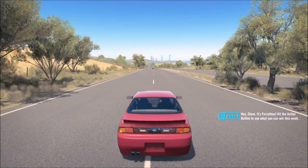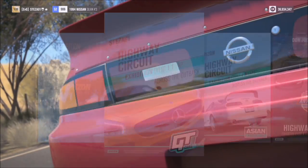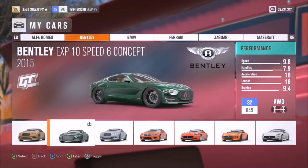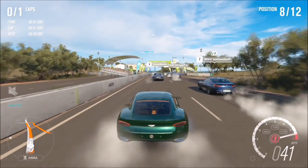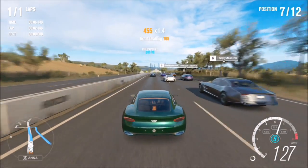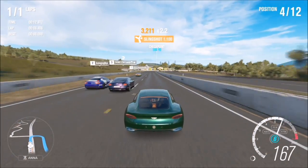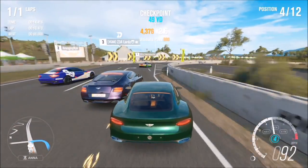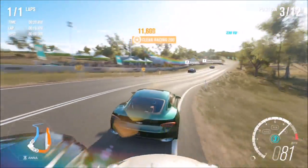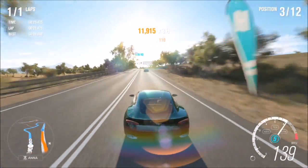Let's get into the first two challenges. Challenge one wants you to complete a race, and challenge two wants you to get five pass skills. Enter any race of your choice — it doesn't matter — and you can use whichever car you want. I went with my Bentley Speed 6 Concept. Unless you have the Pack Leader perk, which starts you in first place, you'll be able to get the five pass skills easily at the beginning of the race. A pass skill is simply overtaking another AI car, and it can only be done during a race.